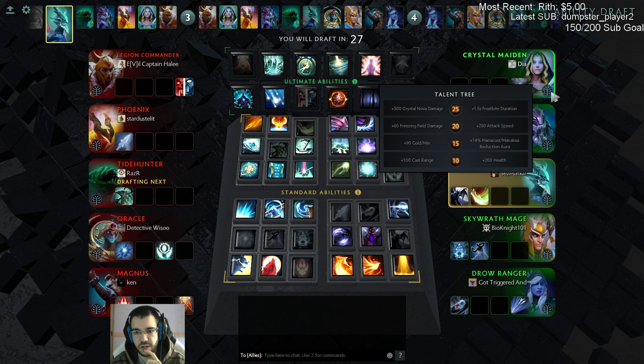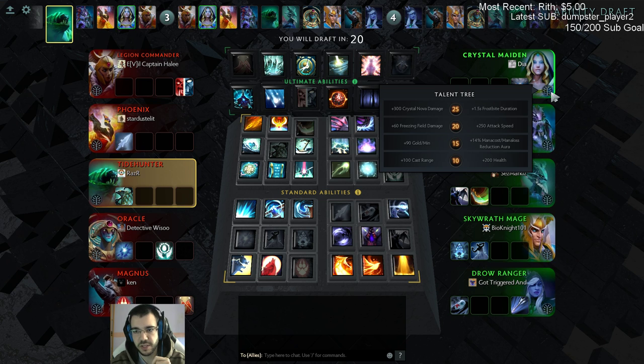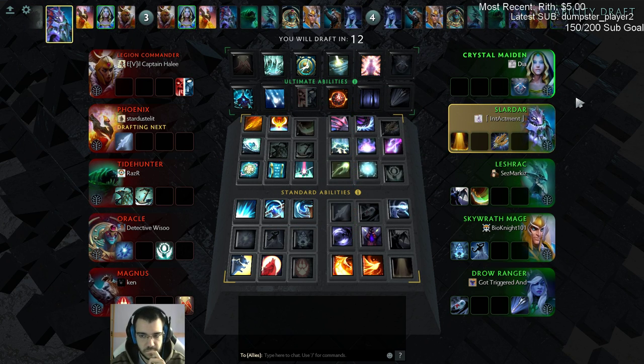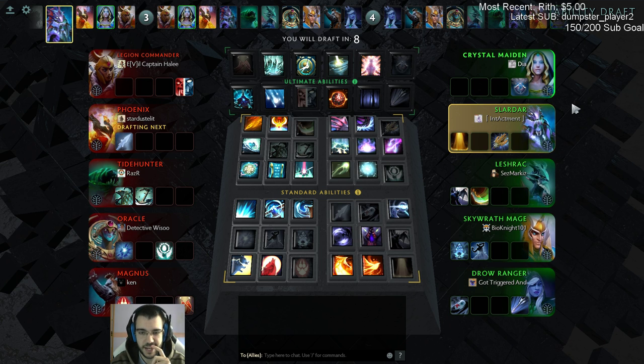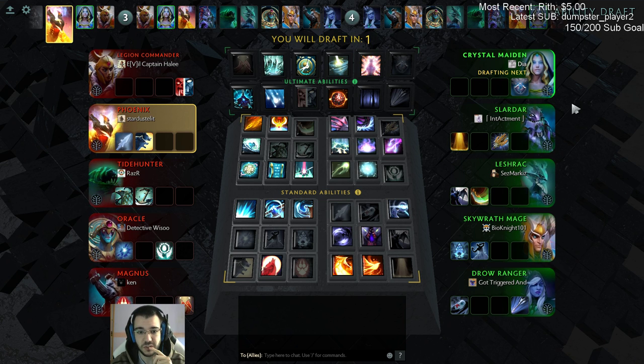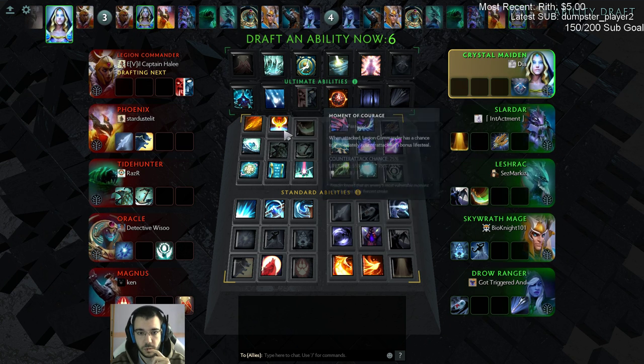There is a 200 health talent, 90 gold per minute talent, and 200 attack speed - very good talent. So the talents are okay. Just gotta build stuff that makes me not die in two seconds, because that's what normally happens to Crystal Maiden - you die really really fast.